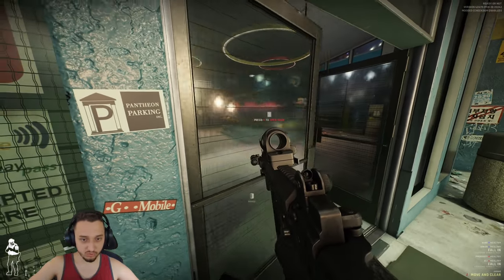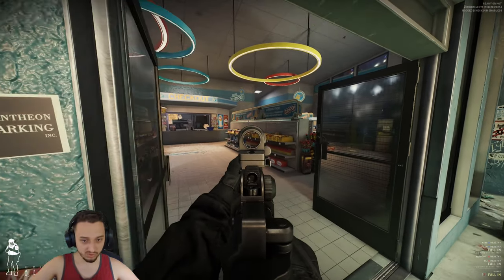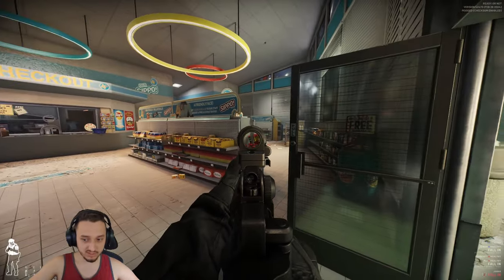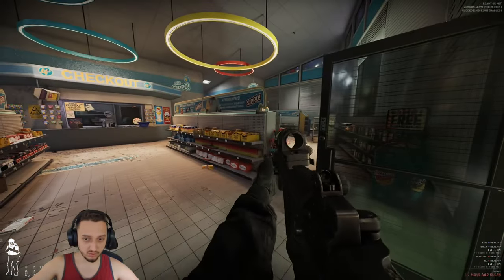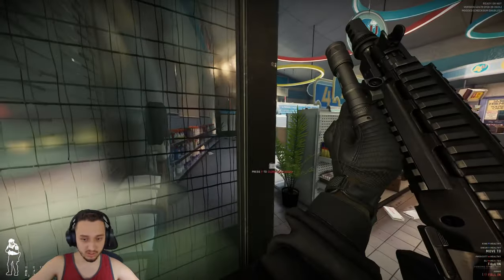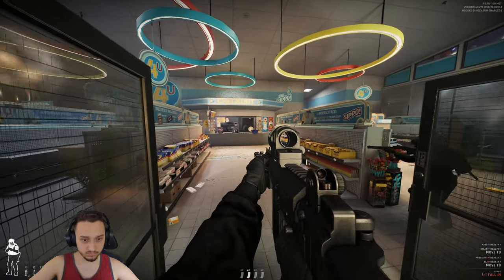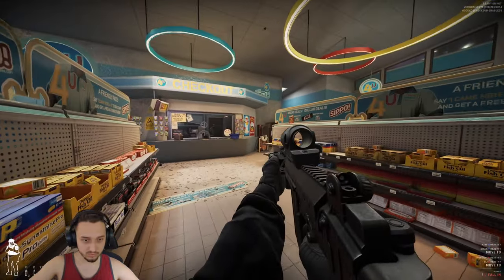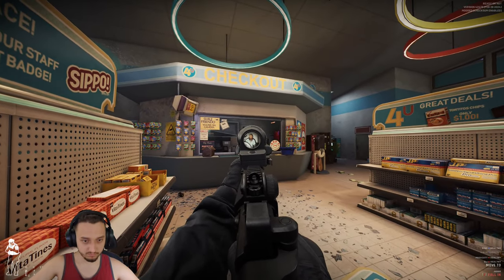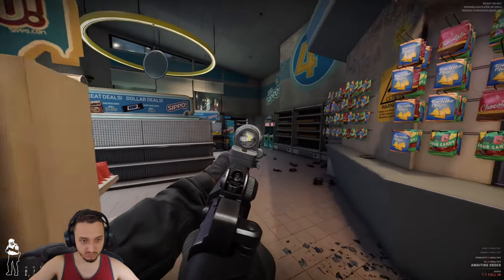We're going to pop in here and open these doors — you can kick them, throw them, or just open them regularly. There's somebody there; we can yell and try to get everyone to comply. If not, we can send some of our team in. I feel like this guy might be bad — okay, he's getting down.